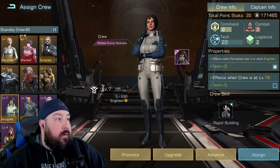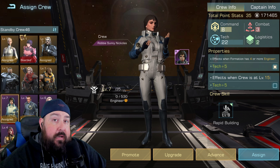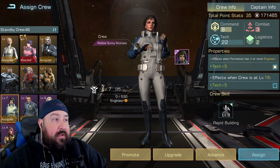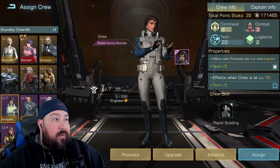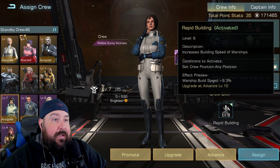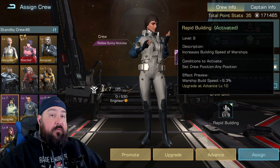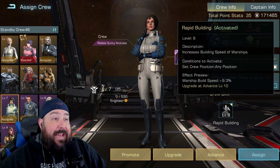The next one is Robbie Sunny Nicholas. She pops up in the crew member special buy packs quite a bit, and also in the prestige point unlock system, though still fairly low drop rate. We just saw a video where I unlocked about 25,000 prestige points worth of crew members and got two epics — none of them were Robbie Sunny Nicholas. She gives you warship build speed at 9.3% on level 9. Building warship speed means you build warships faster, which raises your power faster, fills out your fleets faster, and gets your flagships filled with the right warships.